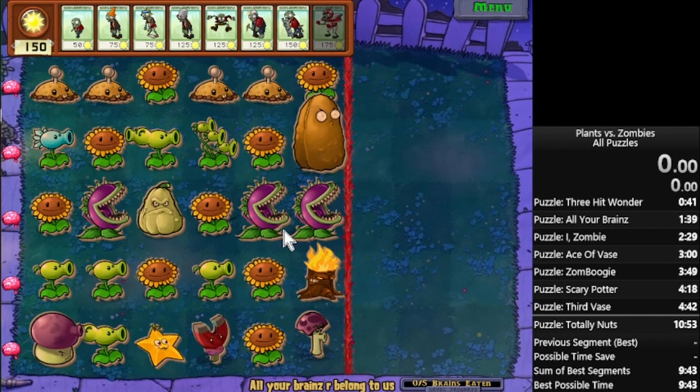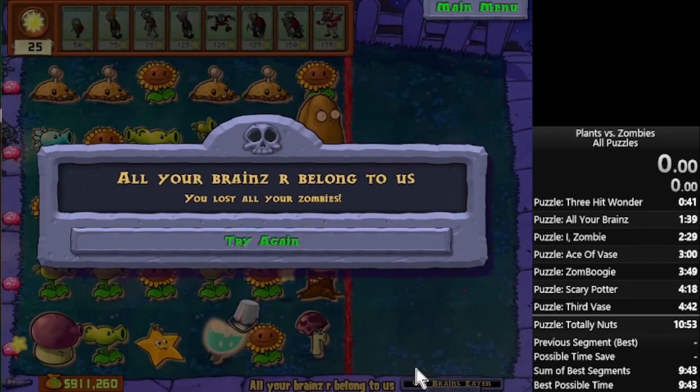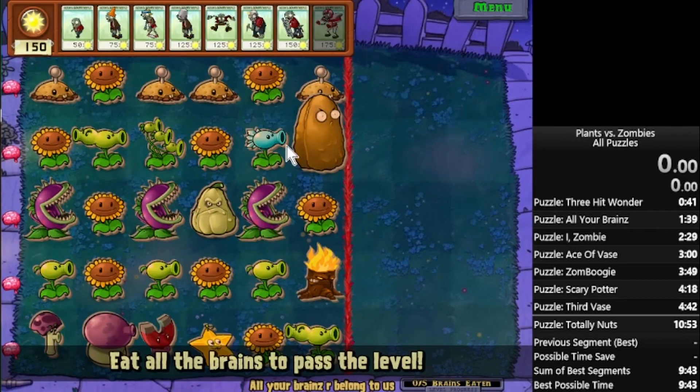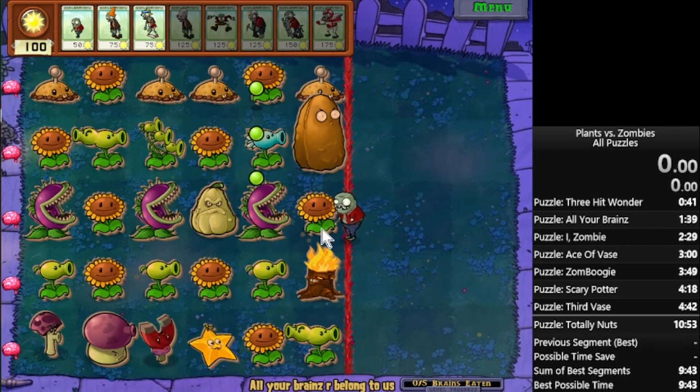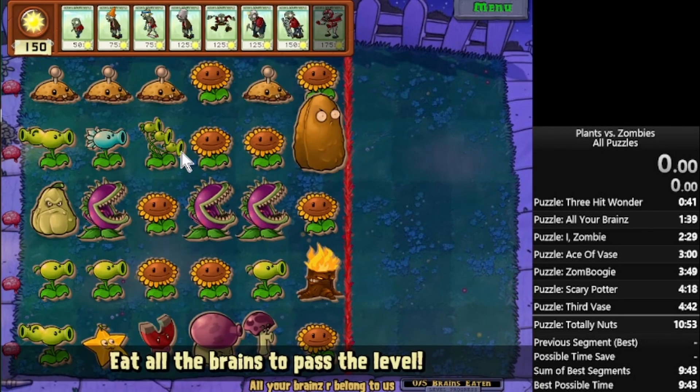There are other factors that are important in determining whether this layout is good or not. The main other two are the three-peater and the magnet. The three-peater is important because it's controlling these two lanes - these two lanes are only instants. There's no point in putting a bucket out here. What you want to really do is just send a bunch of imps. You basically never use any zombie other than imp, apart from maybe a pole vaulter.